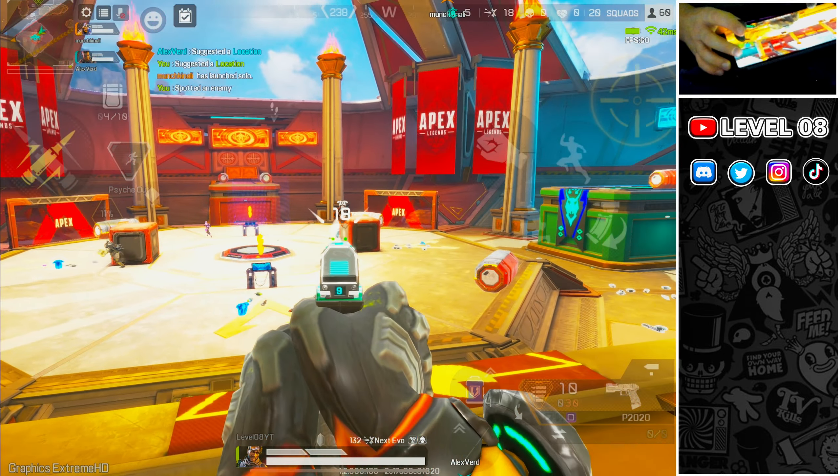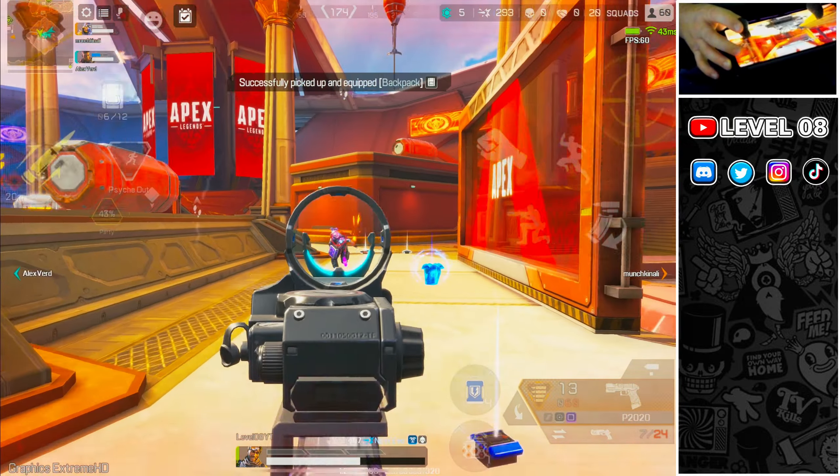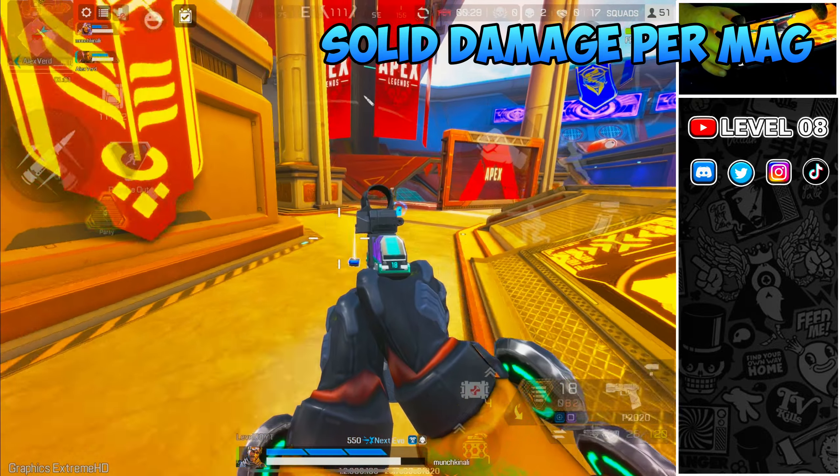P-2020. Let's get straight to the point. The P-2020 is a D-tier weapon. In Apex Legends Mobile, this is not a gun you want to run for long. I only grab it when I just drop in and it's on the floor and I need something. I recommend that you replace it as soon as possible. This semi-automatic weapon is not very versatile and it's difficult to hit enemies with this thing.